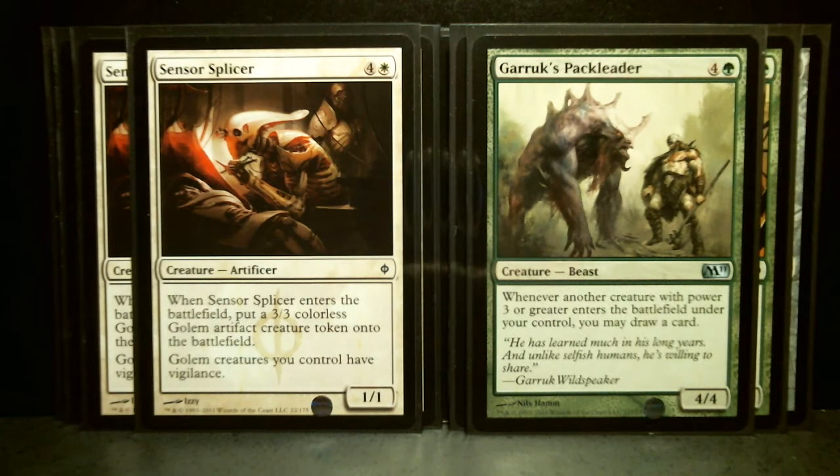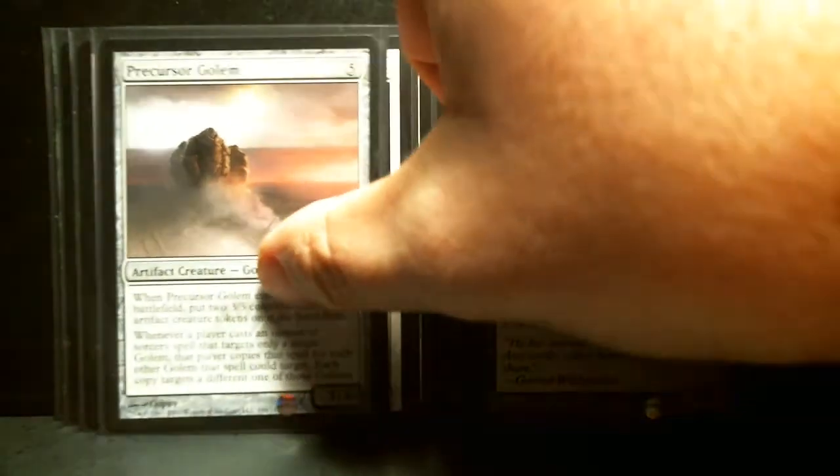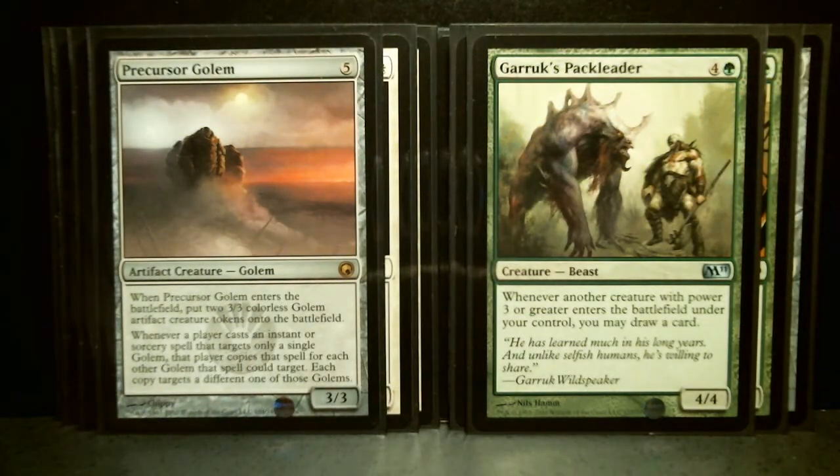It's got one Garruk's Packleader from M11, Magic 2011 — a 5-drop, 4/4. Whenever another creature with power 3 or greater enters the battlefield, you may draw a card. So it's a cantrip — you can draw something.